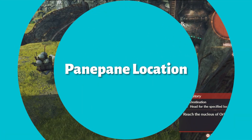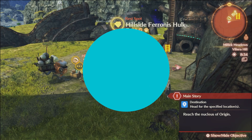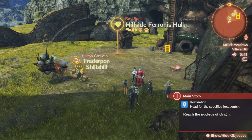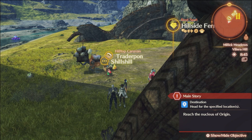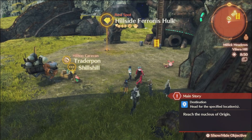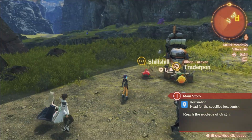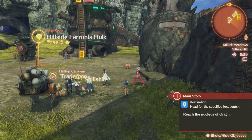First off is Pain Pain, and he will be near the hillside Faronis Hulk. In order for him to actually be there, you have to have first completed the Collapsed Traitor Pawn quest, which you come across in the Fornish region — he's just thirsty, so you complete that quest that gives items to rehydrate him. After completing that, Pain Pain will move back to the hillside Faronis Hulk near Shil-Shil, right around that area.